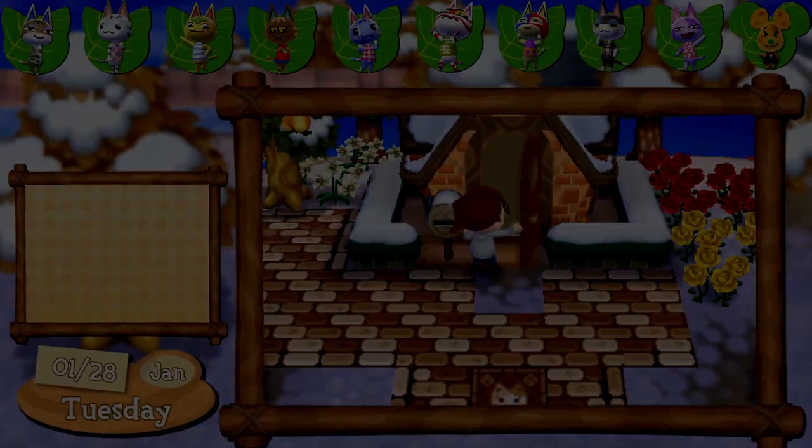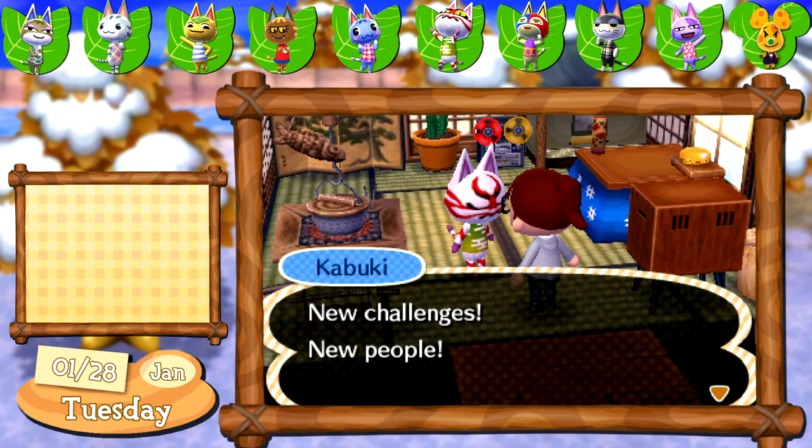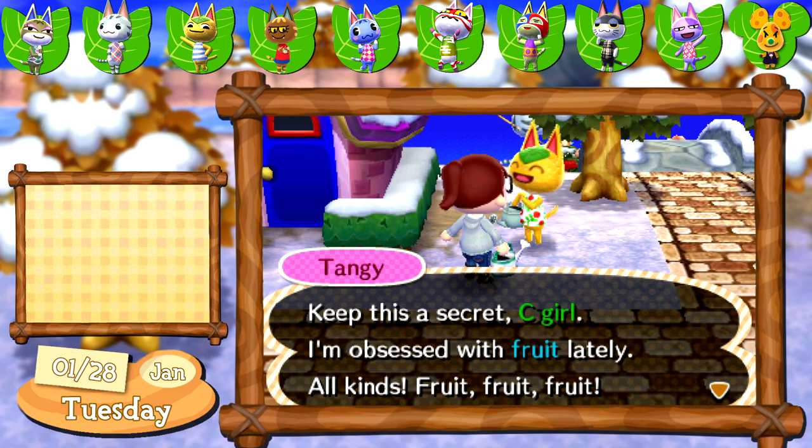Finally the sun is out! I visit Kabuki after watering his garden and he mentions that things will get stale here if no one moves in or visits. While I don't really plan on changing villagers anytime soon, I could invite some people over — maybe not today though. Tangy mentions that she's been obsessed with fruit lately, which first of all sounds familiar and second is a little bit weird considering she's like actually an orange cat.